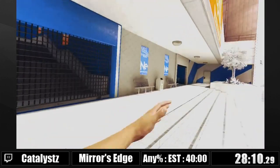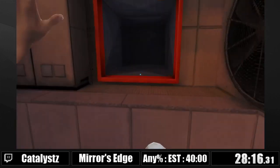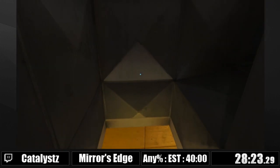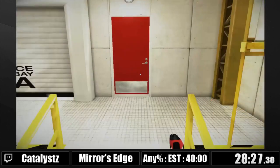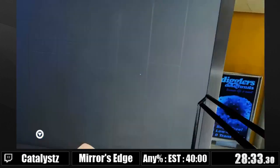I wanna get boost off of these pillars. That third pillar is just retarded — I like it. Then I want to jump on this pole. Coming up is going to be the beamer. Beamer is a frame-perfect trick — a very precise sequence of inputs. Basically there's a collision box on the wall, and if I turn at the frame where I actually hit that collision box, I get a very, very big boost.